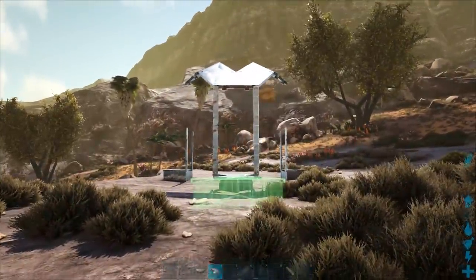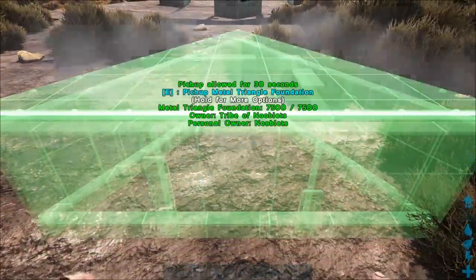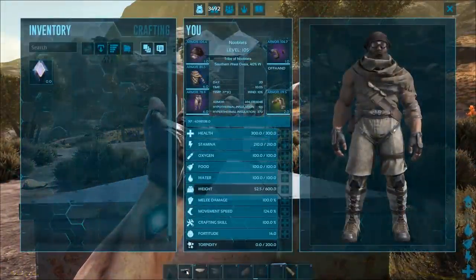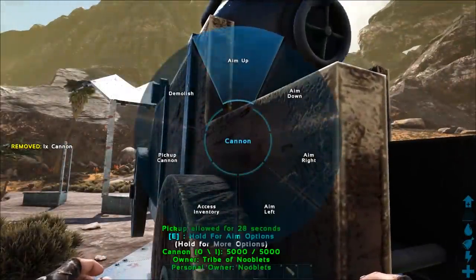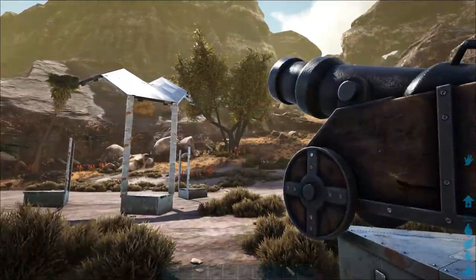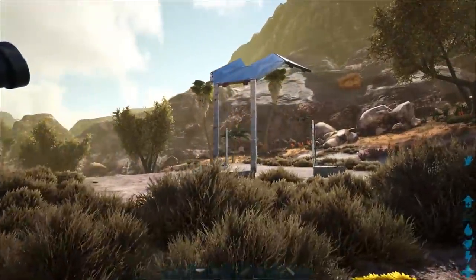Place your cannon foundation — that can be another triangle — get it in the center right in front of your blast shield but not too close. Put your cannon down on top of it, then aim it to where the golem's head will be. And you're done — that's the blast shield complete.